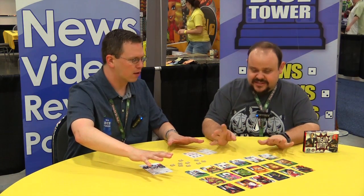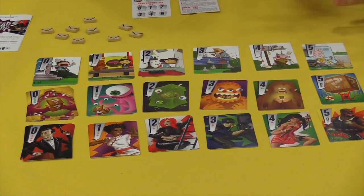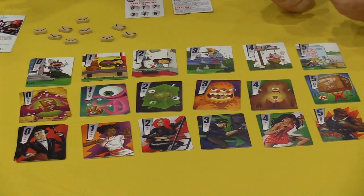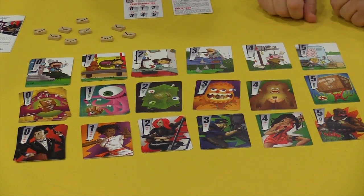I like bluffing games. So we have three different sets here. We have different theme sets. In the game you're only using 13 cards, and you can mash them up however you see fit as long as you follow the distribution. We've got kids, monsters, and secret agents — each one is its own distinct deck, but you can mix them together as long as you follow the distribution.